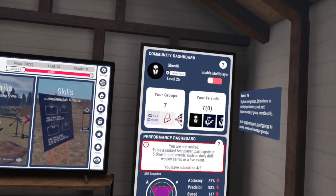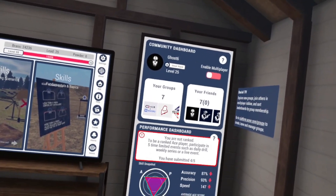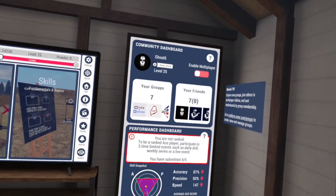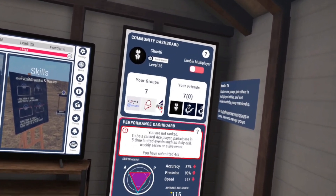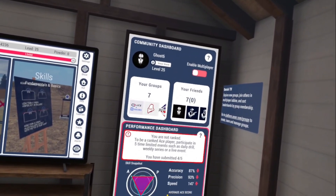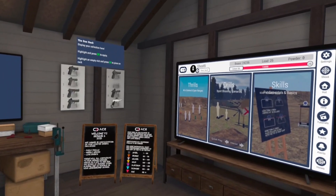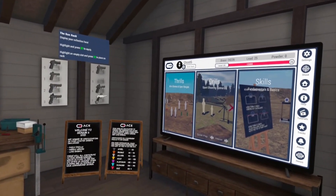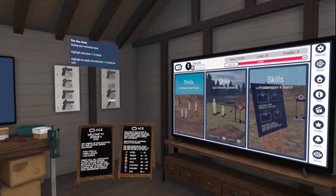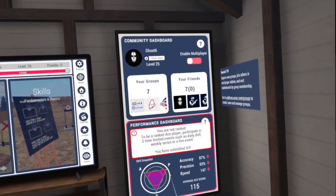We're back here in the hut and we're going to take a look at our performance dashboard because season three reset everything as far as rank goes. I've submitted four out of five of my ranked runs so I don't have a rank yet for this season — I had a couple of whoopsies so my average ACE score is down a little. But looking over to the left, the 115 range is going to put me solidly in the gold category. Hopefully my last run gets me back into platinum when I run my last daily tomorrow.